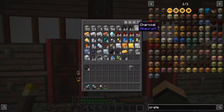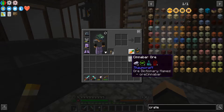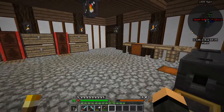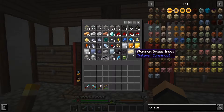Let's go ahead and grab some charcoal and fill up our furnace here. One of the things I like about Cyclic is you can basically left-click our furnace with fuel and it'll add fuel to it. Left click it with something to cook and it'll cook it up.